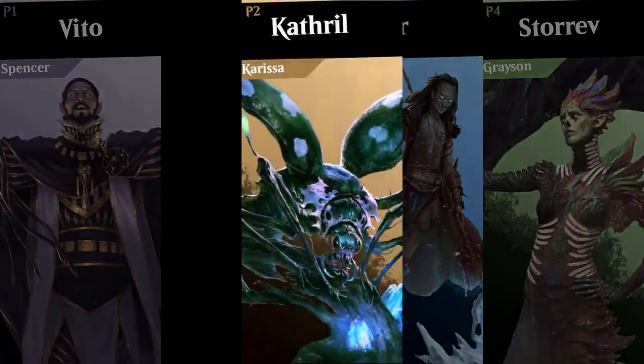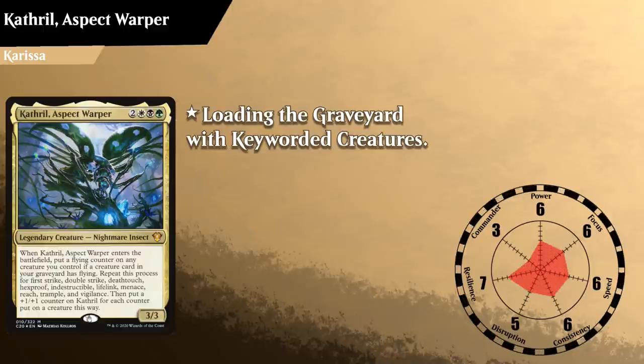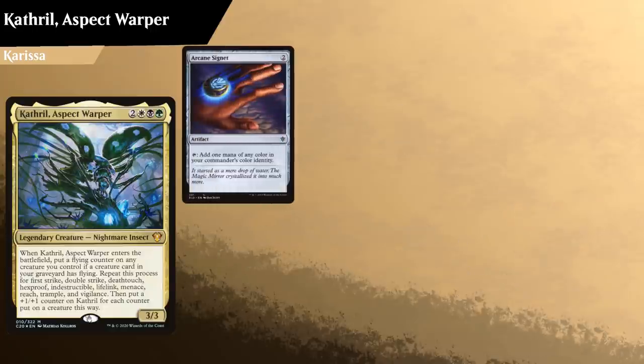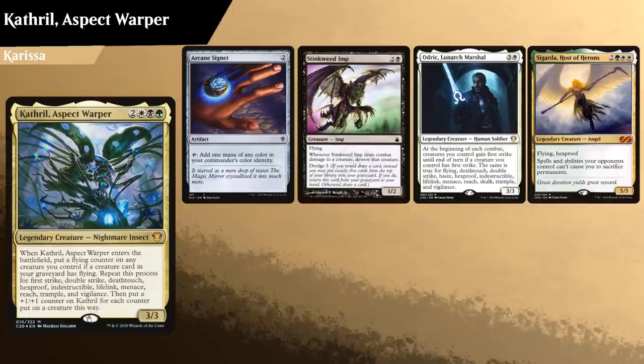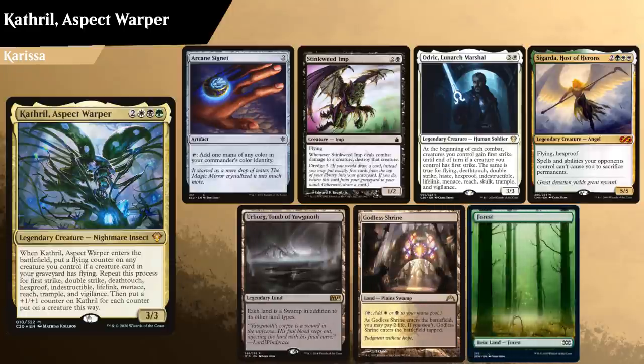Returning to the channel is Carissa, playing her Cthrill Aspect Warper deck. Cthrill as a commander is focused around loading your graveyard with various keyworded creatures, and either reanimating them all at once to go wide, or casting Cthrill to go tall. Carissa kept Arcane Signet, Stinkweed Imp, Audric Lunarch Marshal, Sigarda Host of Herons, Urborg Tomb of Yawgmoth, Godless Shrine, and a Forest.